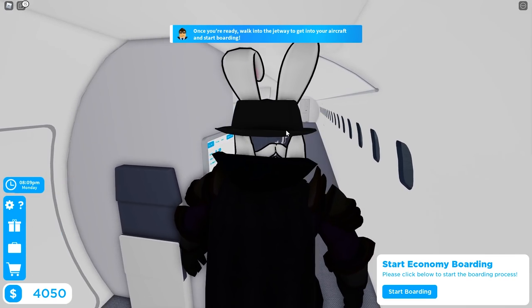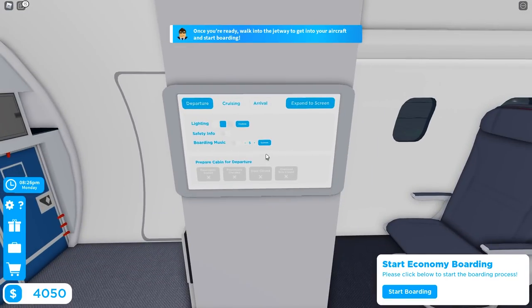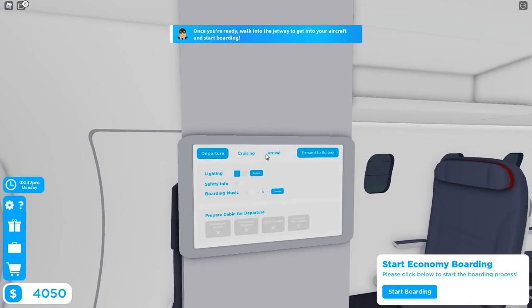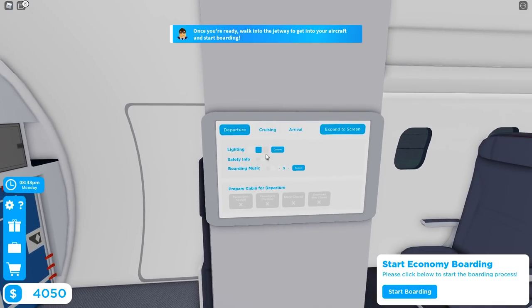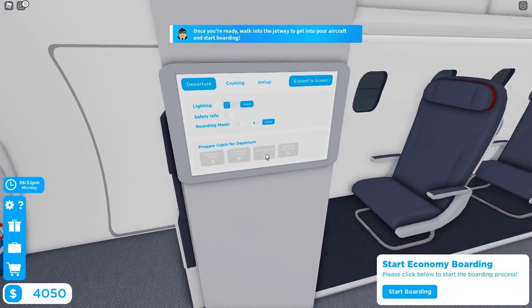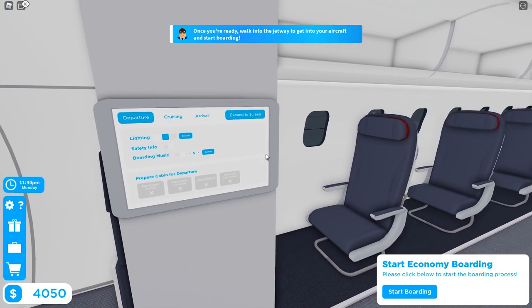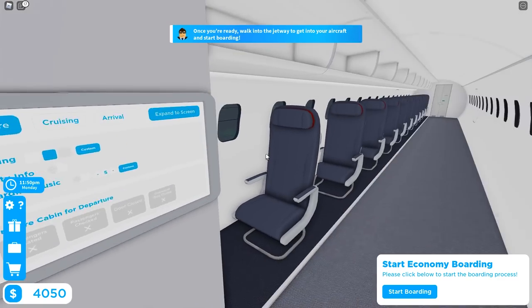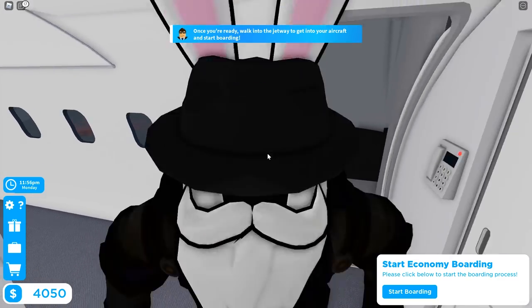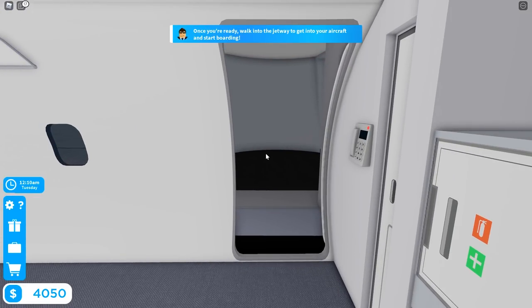My character is huge inside the plane, so this is going to be interesting. There's a little panel with options: departure, cruising, arrival, expand screen, lighting, safety info, boarding music, and prepare cabin for departure. For the sake of this video we'll go without audio for now, and if we do a follow-up I'll turn it on then. Alright, let's start boarding — I'll stand off to the side so everyone can take their seats.